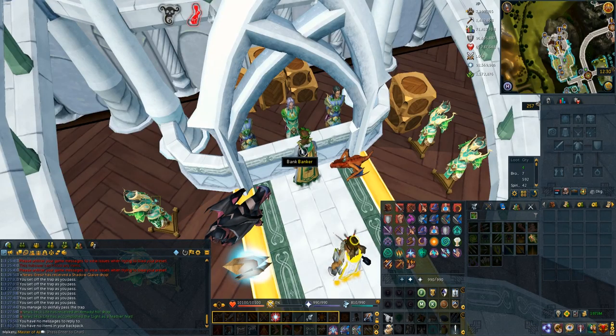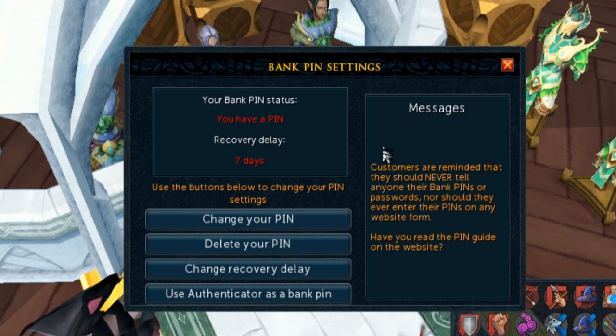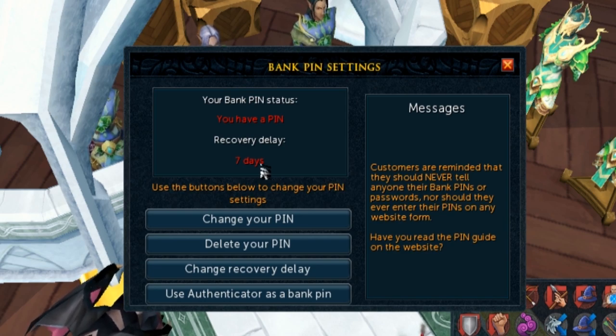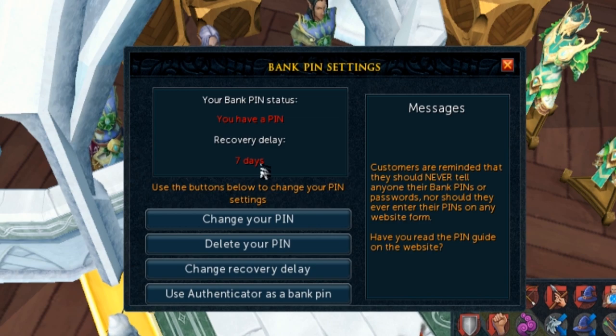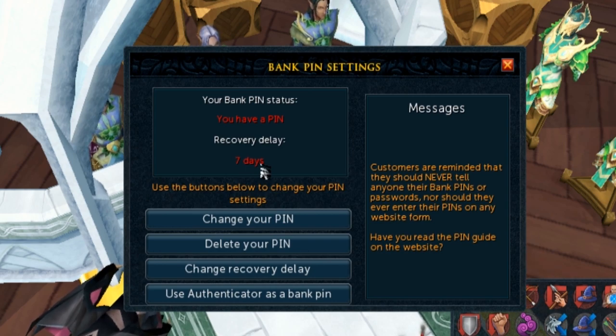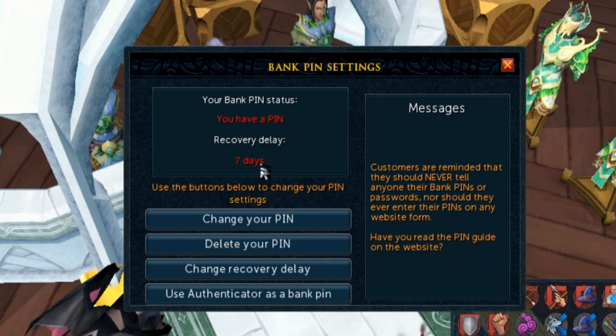Something I want to talk about that not enough people have is a bank pin. You want a bank pin 100% and you want to make sure it's in numbers — this is the most secure thing on your account. If someone hacks your account and you have a bank pin, it's so hard for them to get it correct. If you check your pin settings, you can make the recovery delay seven days. A lot of people don't realize you can change it from three days to seven days. This means unless you're not on the game for a full week, you'll be notified if someone's trying to cancel your bank pin. As long as you play consistently, you can stop it and change all your information to save your account.